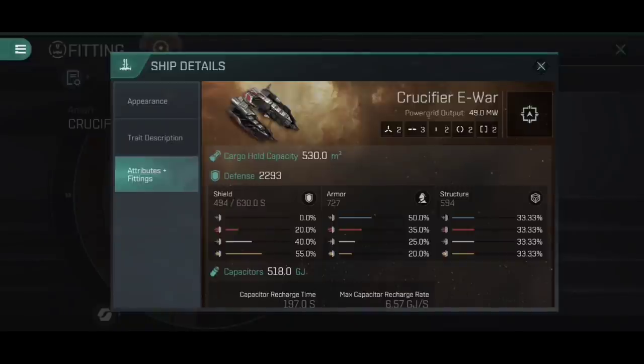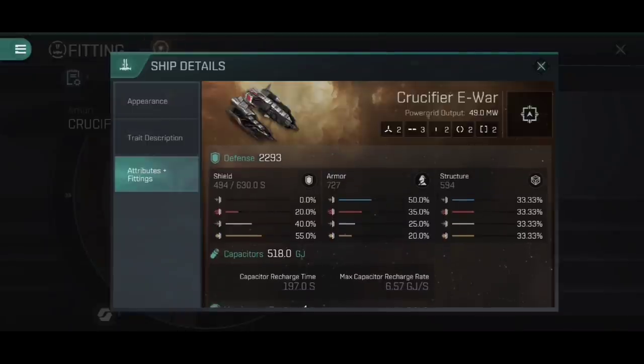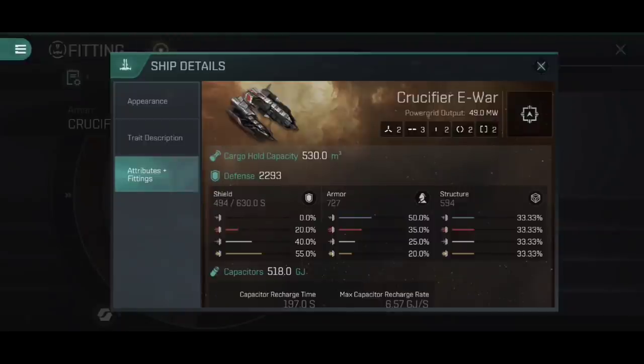The Crucifier E-War has a fitting profile of two high slots, three mid slots, two low slots, two engineering rigs, and two combat rigs. That's a slight improvement over the Tech 4 variant — basically we've got an additional mid slot. This is an E-War frigate, and E-War modules tend to be mid slots. This means you can fit the Crucifier E-War the same way as the Tech 4 Crucifier but now also add something like a large group shield booster, freeing up low slots for an afterburner and heatsink to increase damage output in PvE. For PvP, this means you can fit a warp scrambler and two weapon disruptors — that's the kind of power we're talking about.